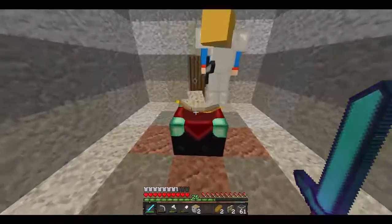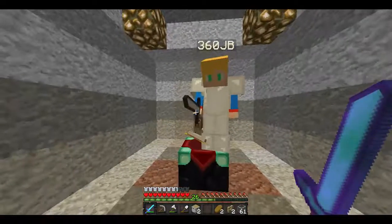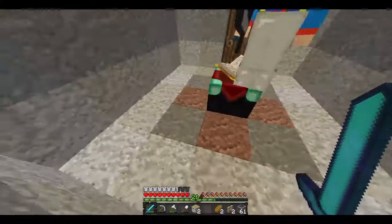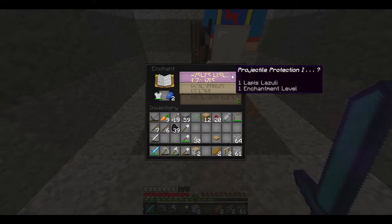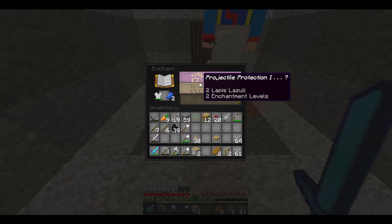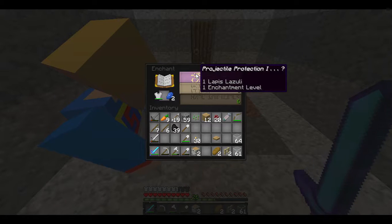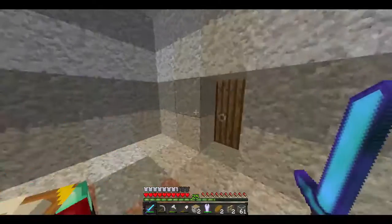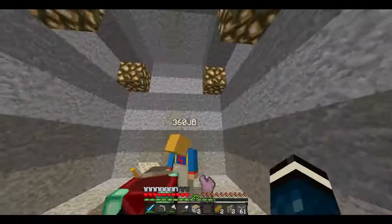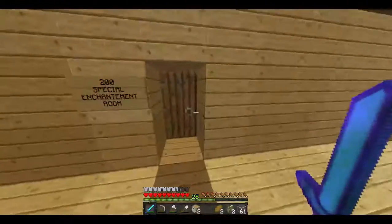So this is my enchantment table. I don't think you've got enough levels yet, so if you toss me your chest plate - I've got 26 levels so I can enchant it for you. There's your chest plate. I've got some lapis lazuli on me. I don't have any bookshelves so it's only going to go up so far. I'll get you projectile protection at least - and you've also got Unbreaking! So you're going to keep this chest plate for a long time. There's your chest plate - projectile protection and Unbreaking!